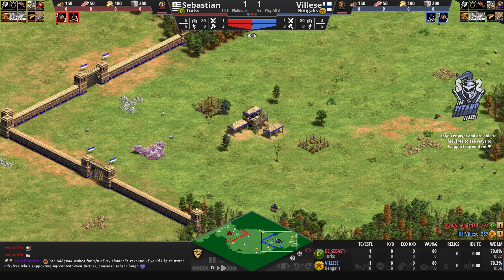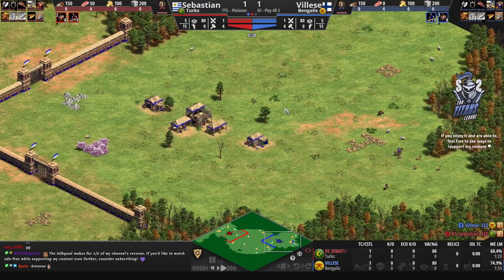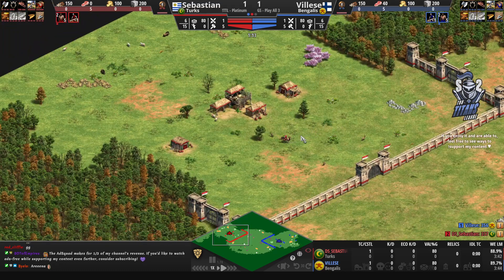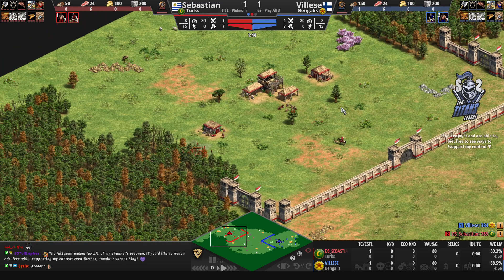Welcome everyone to the final game of the series. We're going to see Vileza with the Bengalis and Sebastien with the Turks. Vileza with the Bengalis gets plus three plus three armor on monk units, elephant units take 25% less bonus damage, conversion resistance, and two additional villagers spawning from each TC every time he goes up to the next age. Sebastien with the Turks gets 25% faster working gold miners, 25% higher HP on gunpowder units, husbandry upgrades for free, one extra pierce armor, free chemistry, 50% discount on gunpowder upgrades, and 25% faster training for gunpowder units as the team bonus.